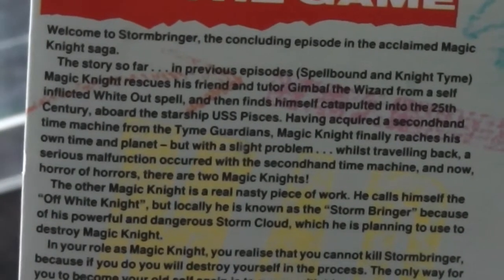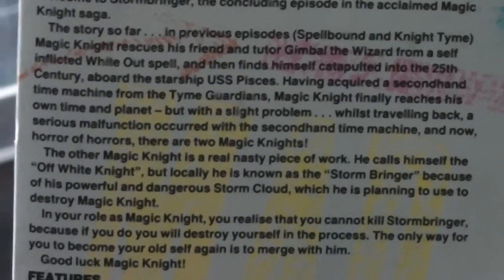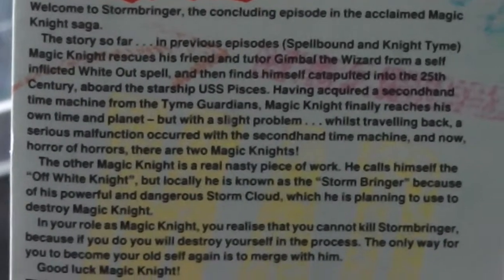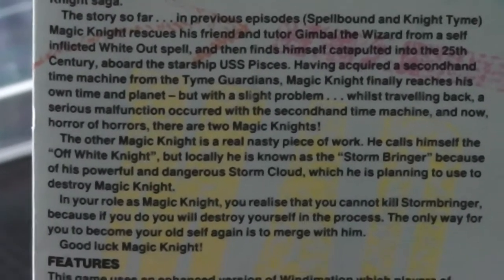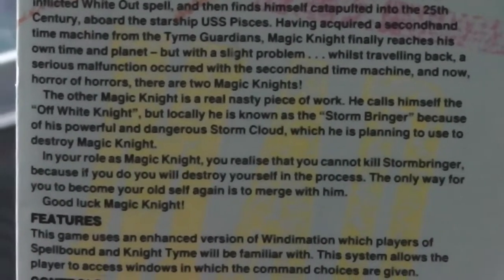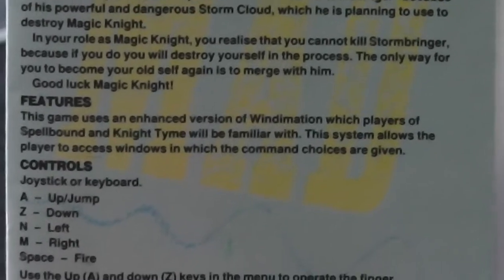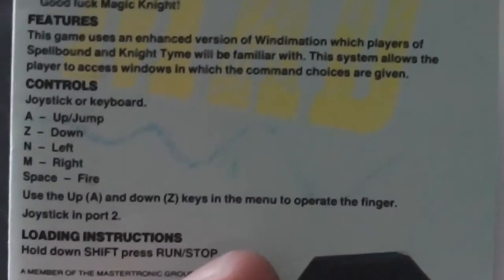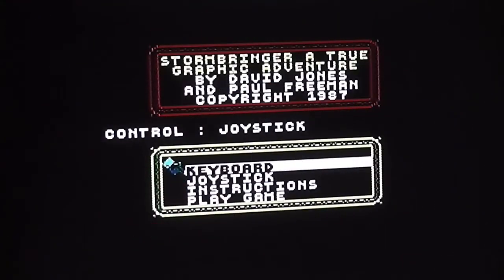Inside we just got the one page of instructions telling you about the game - pretty much the same stuff mentioned on the back cover, with a bit more backstory. Magic Knight was trying to rescue his tutor Gimbal the wizard, found himself catapulted into the 25th century aboard a spaceship, and now he's acquired a second-hand time machine. A serious malfunction caused there to be two Magic Knights. There's also mention of the Windemation system, an early point-and-click interface, along with controls and loading instructions.